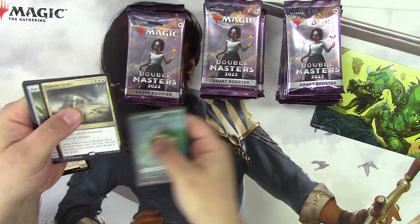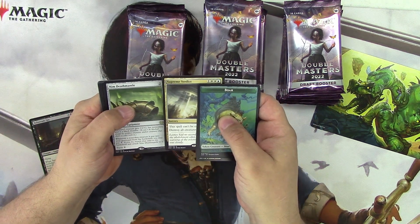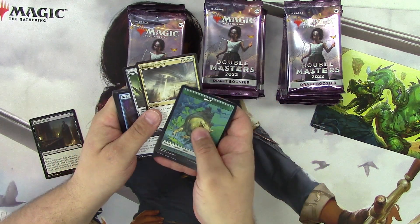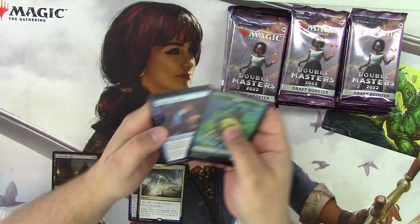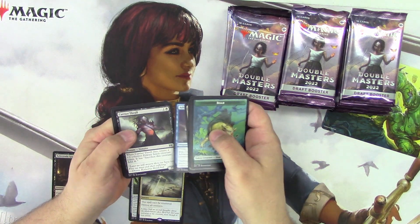Disappointing. No pizazz. Supreme Verdict, Nim Deathmantle Helm — Deathmantle, alright. Well, now we know. Let's move this stuff out of the way. Got your Uncommons — Body Double, Agony Warp, Momentary Blink.